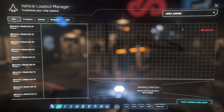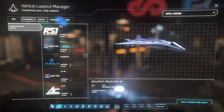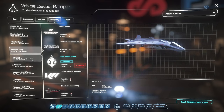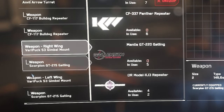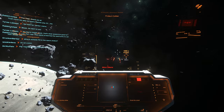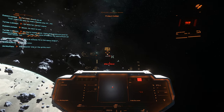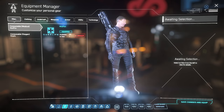Next is the Vehicle Loadout Manager. You can select a ship, see what's on it, and change parts out — missiles, quantum drive, coolers, shields, power plant, and weapons. This really requires its own video, but for now I want to explain gimbals. A size 3 gimbal takes a size 2 weapon; a size 2 gimbal takes a size 1 weapon, and so on. In combat, press G to cycle through three modes: true gimbal mode shoots wherever your reticle is, fixed shoots wherever your ship is pointing, and auto gimbal helps you aim. For beginners, look for the dotted circle — I recommend auto gimbal.